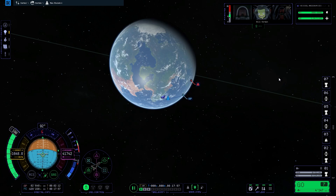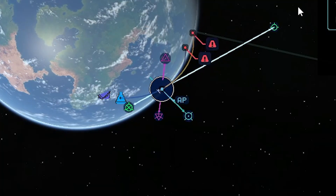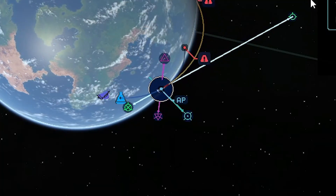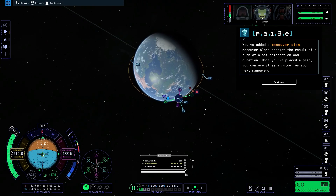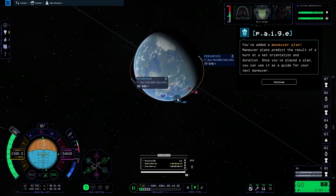What you also notice is that the whole maneuver plan maker is completely overhauled. You can see way more clearly where you should pull to get which orbit — it's a lot cleaner. Also, you can now see the height of the apoapsis and periapsis while editing the maneuver node, which was a huge problem beforehand. So you should get way more accurate with gravity assists and orbits.